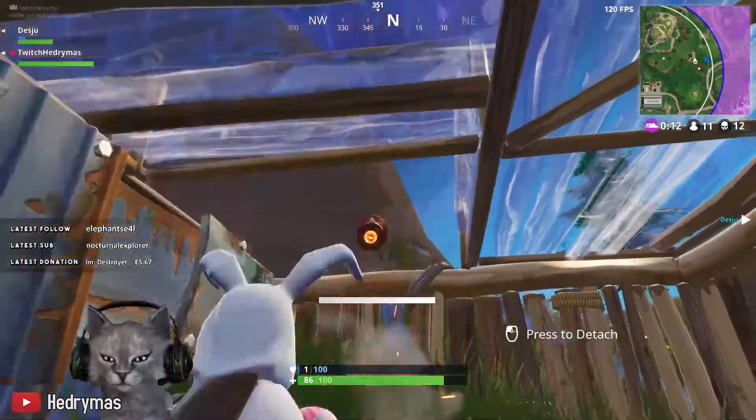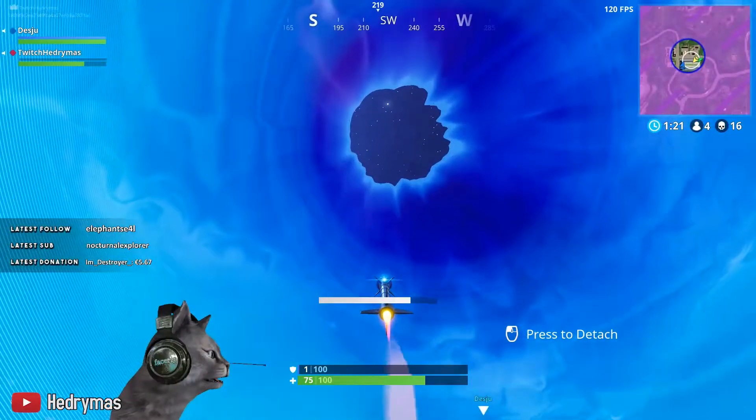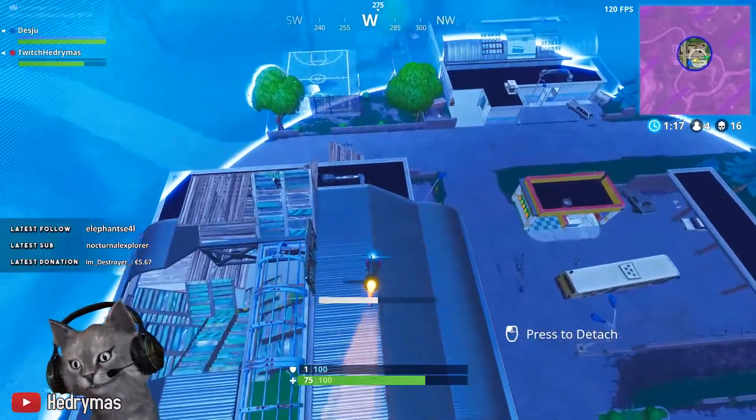If you don't have teammates, you need to be very careful since no one has your back. What I like to do is fire the rocket, go straight up into the air, and then come back down again. While coming down you have a really good view of your surroundings and can spot people easily.